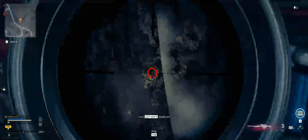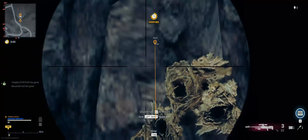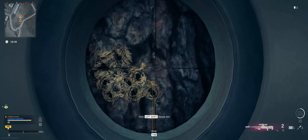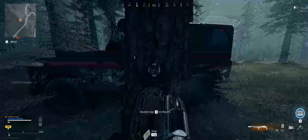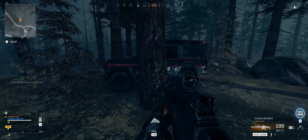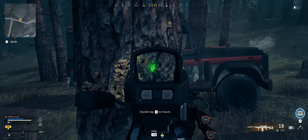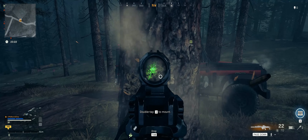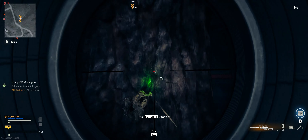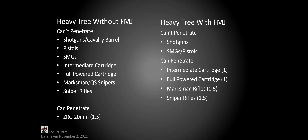For heavy trees, apparently only the ZRG can penetrate them — and it can get through a light tree and a heavy tree combined. Two light trees and a heavy tree, or two heavy trees, it cannot do. With FMJ added, shotguns, SMGs, and pistols are still unable to shoot through heavy trees. However, intermediate cartridge weapons and full power cartridge weapons can now shoot through one heavy tree. I should note that even though you can shoot through the thickest part of trees, sometimes you just can't shoot through the thinnest part — it doesn't make sense, so keep this in mind. Marksman rifles and sniper rifles with FMJ can now match the power of the ZRG through heavy trees.